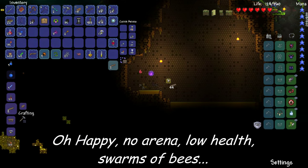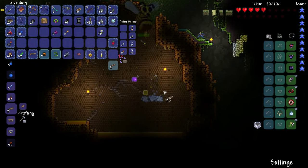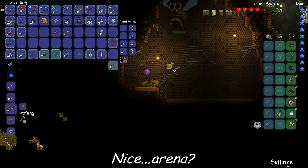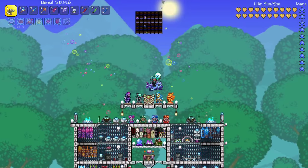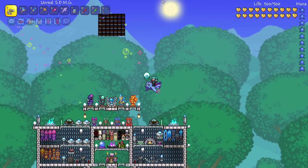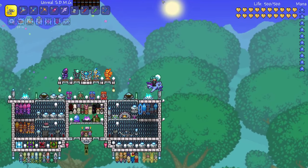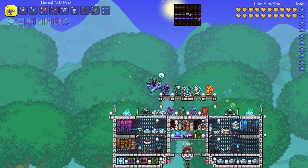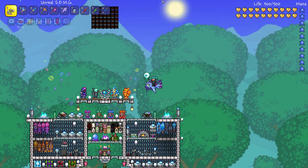I'm trying to get platforms — stop making stairs! Okay, time for fighting. Thanks as always for watching another episode of our Expert Mode playthrough for Terraria 1.3. I'm having a great time in this series, and I can't believe that I accidentally summoned the Queen Bee again — that's twice now. I can't believe it.